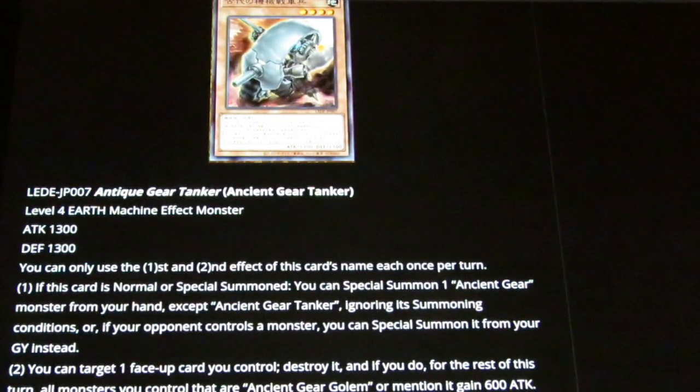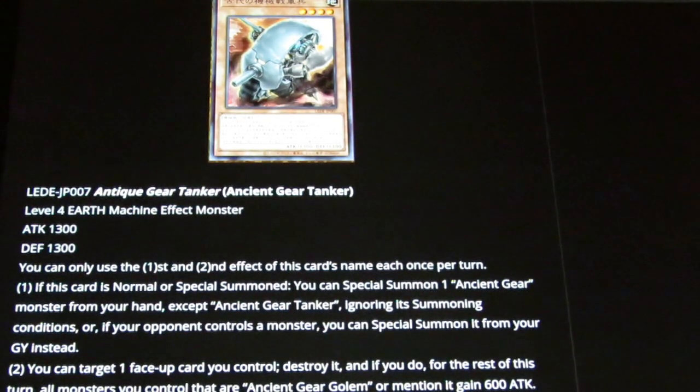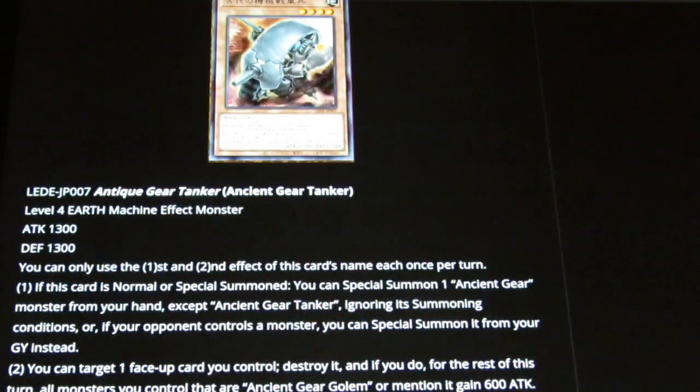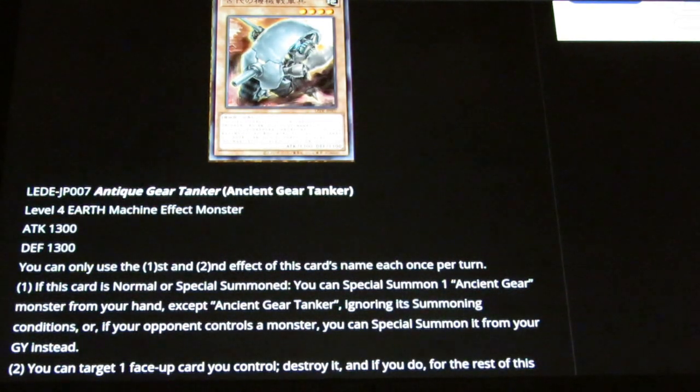If summoned, you can special summon an Ancient Gear monster from your hand except another Tanker, ignoring summoning conditions. So since it ignores summoning conditions, we can pull out the old-school Ancient Gear Golem with this bad boy. Or, if your opponent controls a monster, you can special summon it from the graveyard instead. So it's literally an extender from the hand and recursion all in one — you're definitely playing at least two of this card.